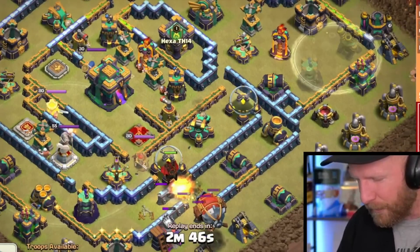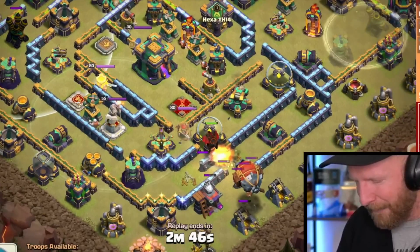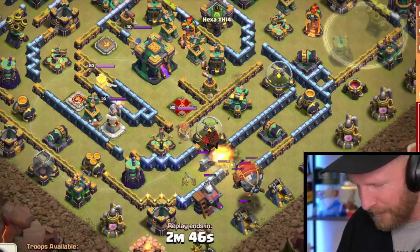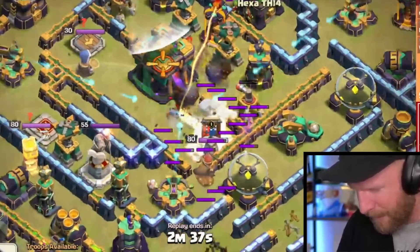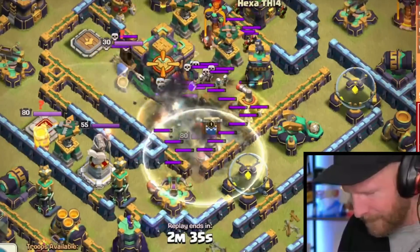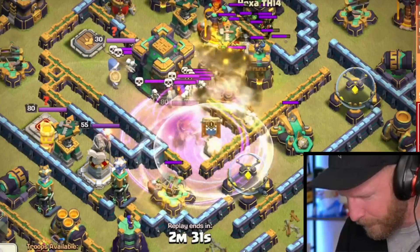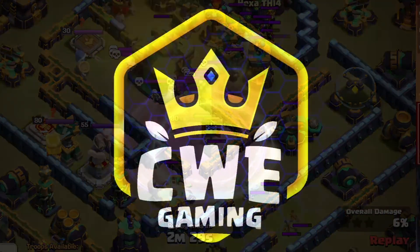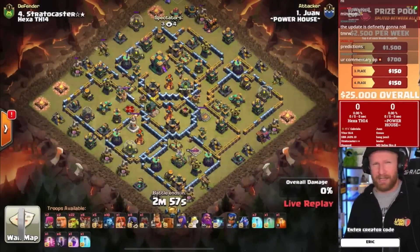He made the air defense on the right side invisible so the hound moved off to the left side. After he used Rock Fist to clear out the air defense right at the entry, he got all the way in with his Ward ability intact. Out of that blimp came goblins, goblins, goblins, super wizards, and super archers.